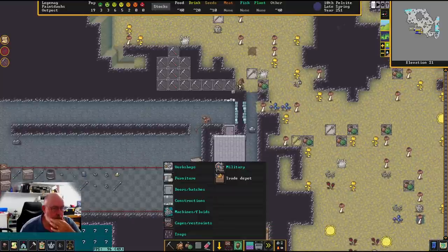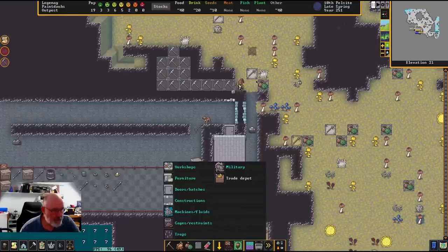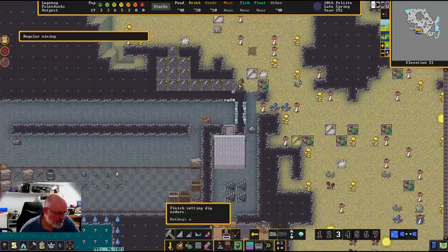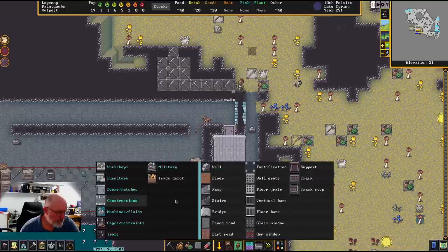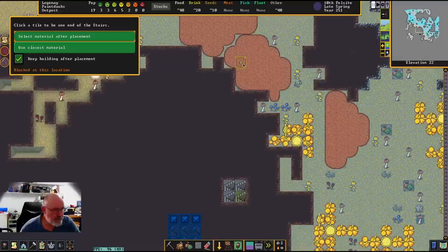I think what we'll do is build a stair up around here, because we're going to need to put a little bit of wall out through this side — and then make sure we're covered on the other side as well. This is a vulnerability at this point in time, but that's just the way it's got to be. So I'll go to constructions, then stairs, and build a stair — we're going to have to cover all of this.